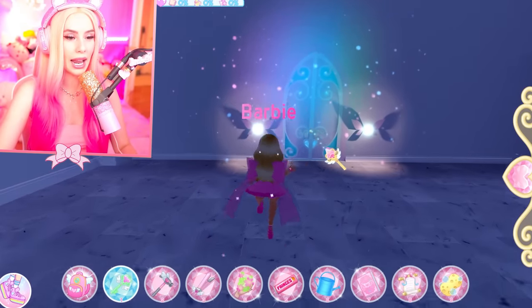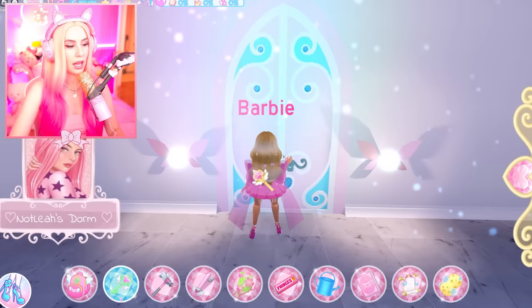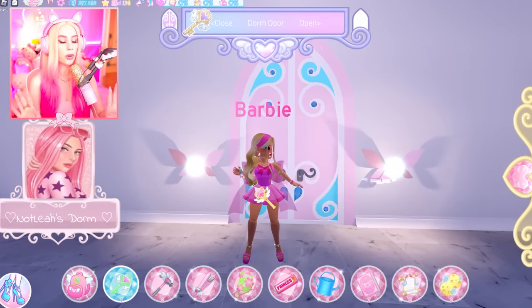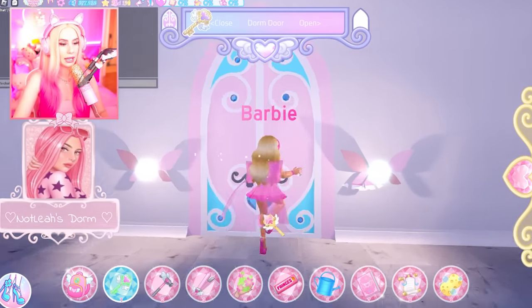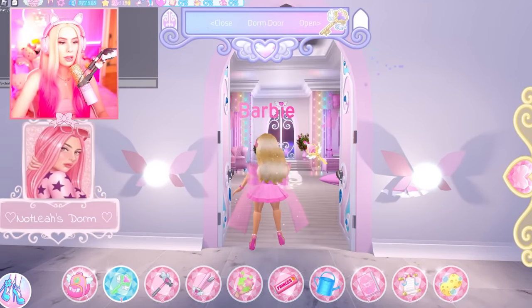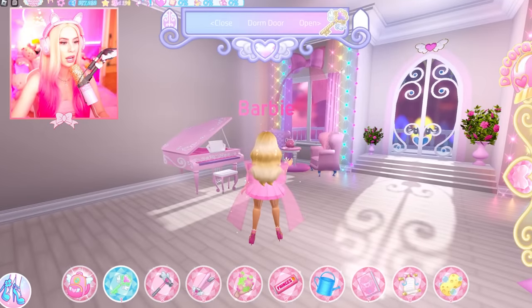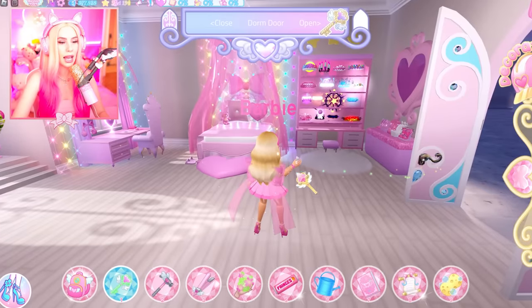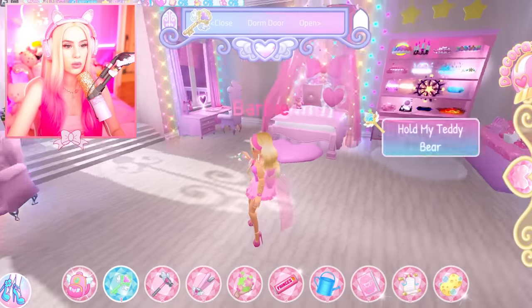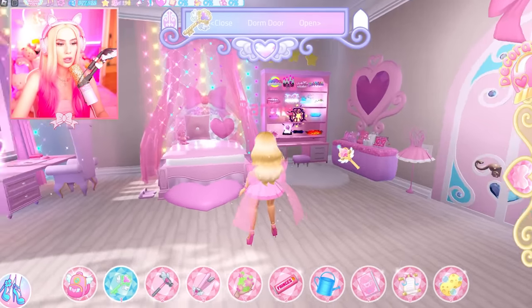Let's go ahead and select this dorm — I've been working on it a little bit, so I'm gonna show you my progress. Let's go inside and I'll give you a little tour. This is what I've got so far. I want to add a little bit more, like an extra archway. There is just so much creative stuff available.